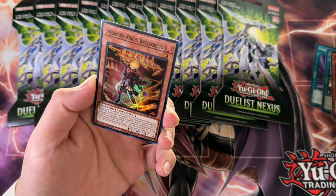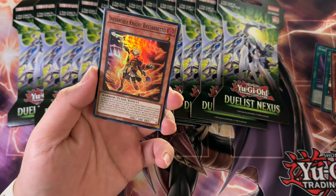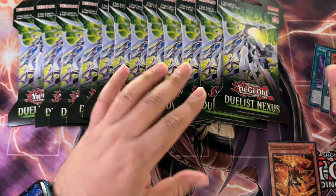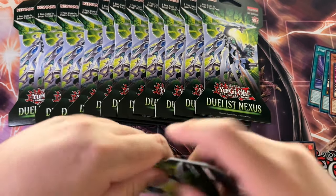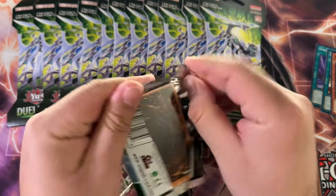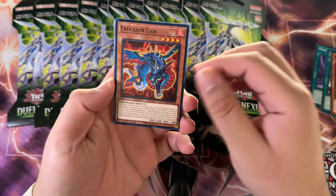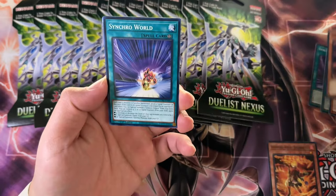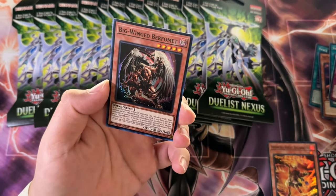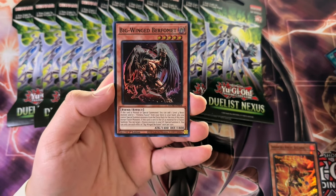We got an Infernoble Knight Ricardito. I don't remember any Infernobles being in here — oh, actually there is. There was an Infernoble Link or Synchro, something Charles. I think all the boss monster Infernobles have Charles in their name. Synchro World, Signs of the Tistina. Tistinas were in here as well — this is the first pack where Tistinas were introduced.